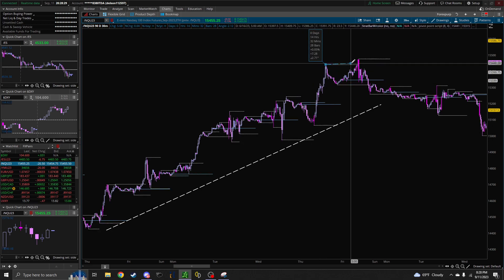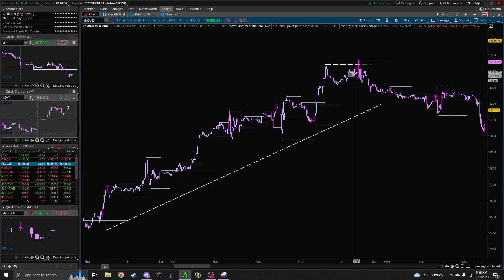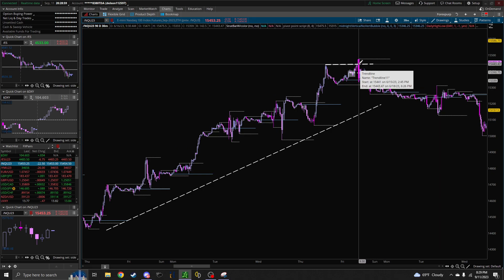When you have something like a spot that was supposed to support price that fails — like a bullish fair value gap that the market trades through — that's your first indication. That's called a market structure shift: basically when the stuff you're expecting to support price fails, it's an indication the market is turning around. It's kind of like a breakout but less dramatic.